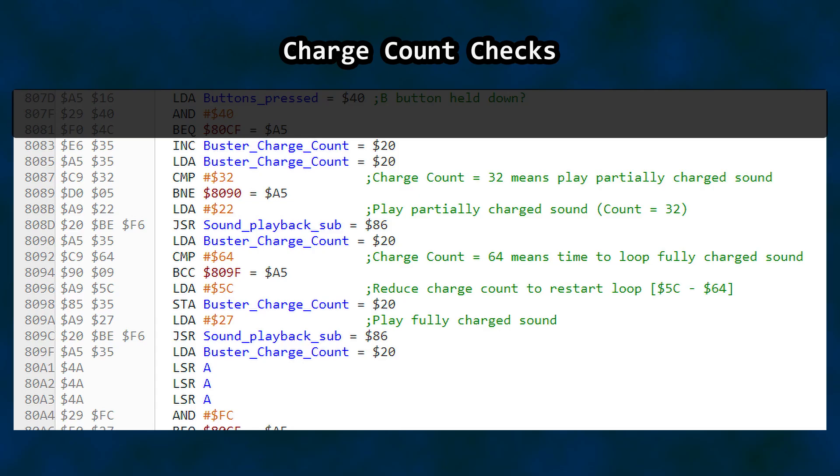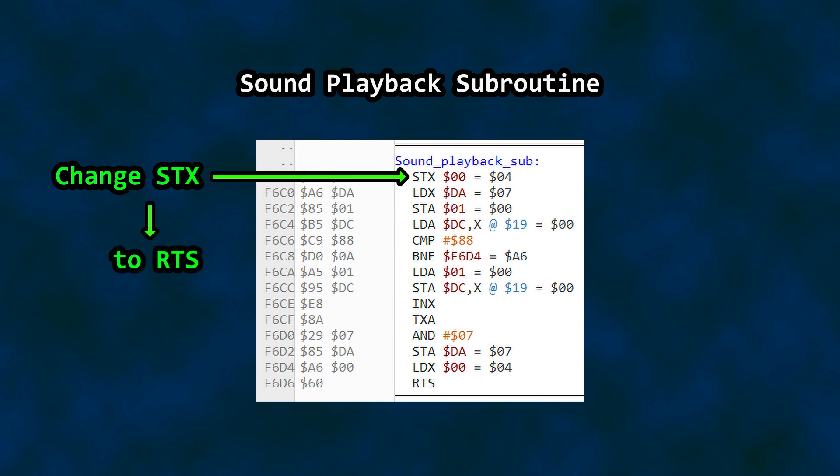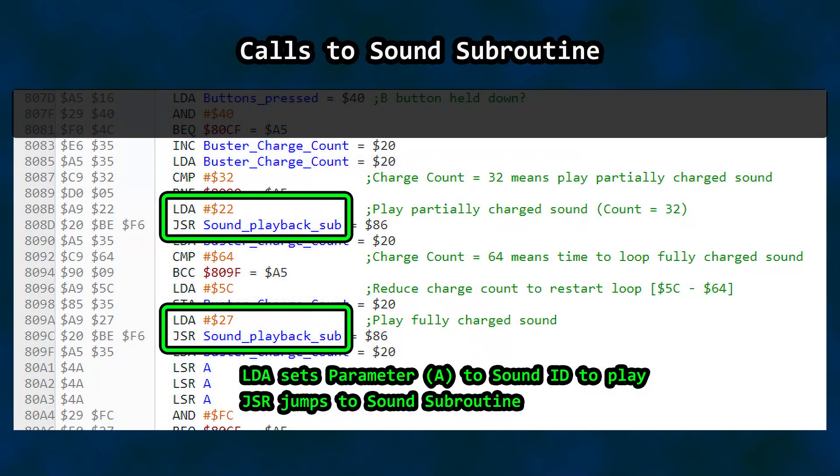Now we start getting into charge checks. It increments the charge value and then rolls through the checks. There's a subroutine call I labeled Sound Playback Sub — it's called twice in this code block. How did I know it had to do with sound? I took the first instruction, STX, and turned it into RTS. As soon as execution arrives in this sub, I tell it to get out — one way to figure out what something does is to suddenly take it away. The result: the game no longer has sound. The subroutine uses the value placed in accumulator A as a parameter so it knows what to play back.